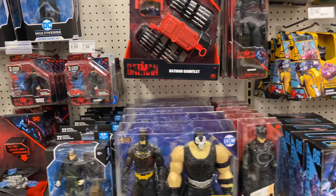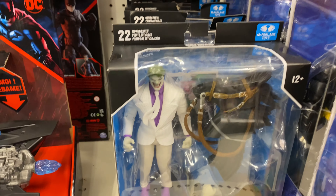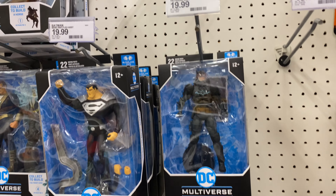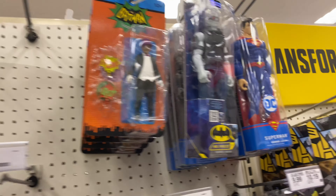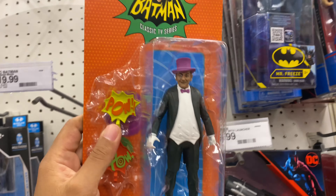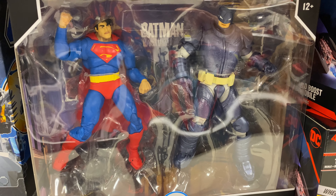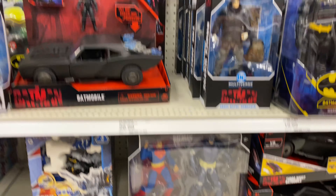Coming over to DC Land. We got some Multiverse — Imo Wayne, we got Dark Knight Rises, Joker, Hazmat suit Batman that nobody wants, we got Black Adam, another Joker. Oh check it out — we got some Batman 66 out here. I am actually looking for a Penguin for a buddy of mine who's collecting these, so this one we're taking. Oh hey — check that out, I haven't seen that. The Batman versus Superman from the Dark Knight Returns. Those figures are pretty cool.